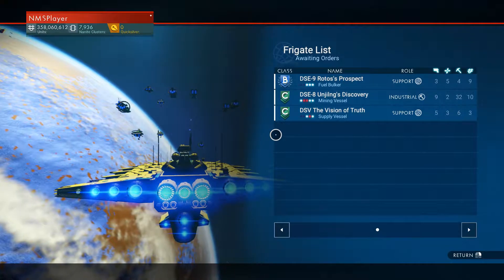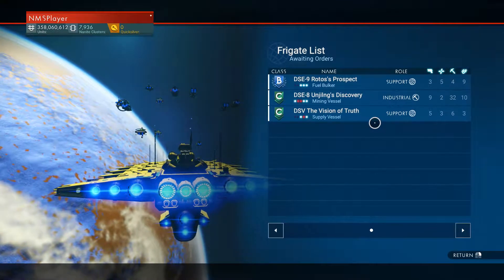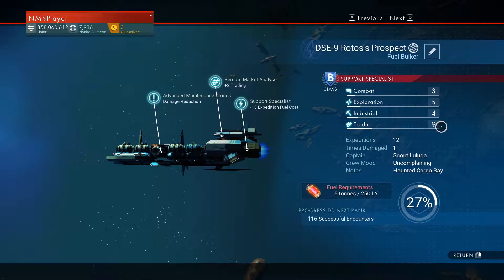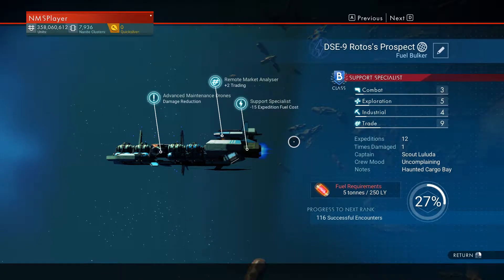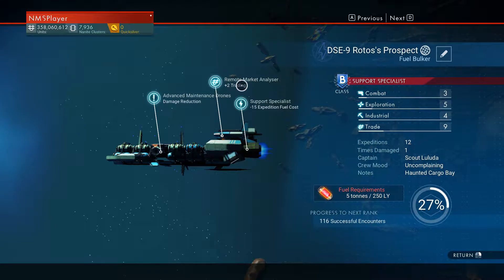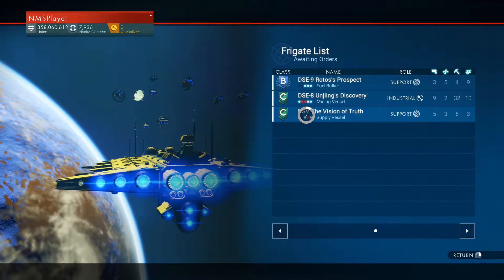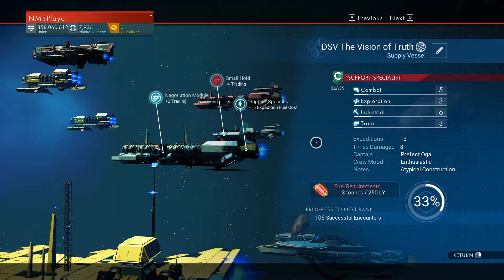Let's go over some of them. I've got another support frigate right here — it's going to be really good for trade expeditions because it's got a high trade amount. We can bring up the other numbers by assigning it to other things, but it's got the standard minus 15 expedition fuel costs, which is awesome, and it's plus two on trading. Our other support vessel is not as good, but it's a C class so it will improve and it's great for industrial missions.